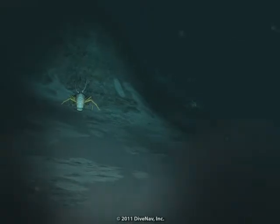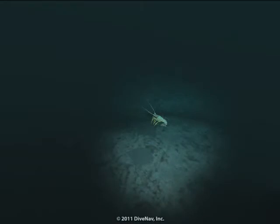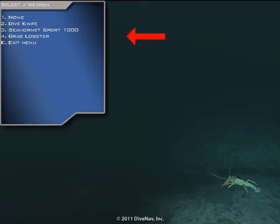When you are ready to catch a lobster, you need to make sure that the Grab Lobster weapon is first selected. To do so, press E, press the number corresponding to weapons, then press the corresponding number.